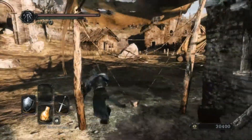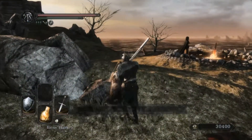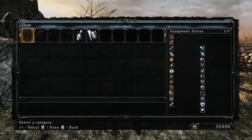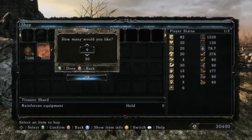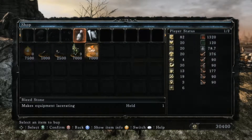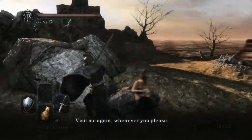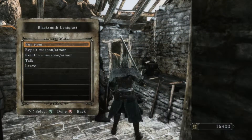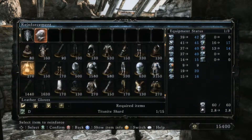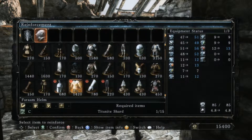What I noticed during my off-time, on my off-camera character, is that you could actually buy an unlimited amount of regular Titanite shards from that character. And then I could come back here and reinforce it this way.